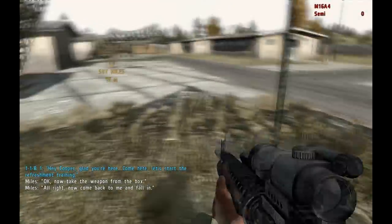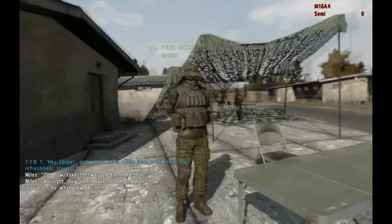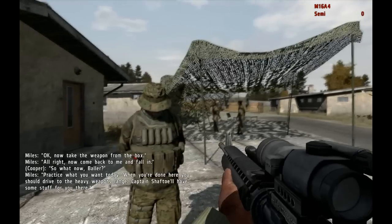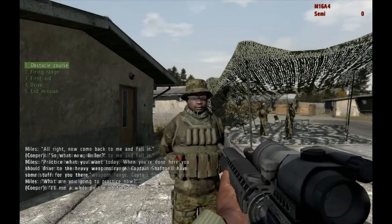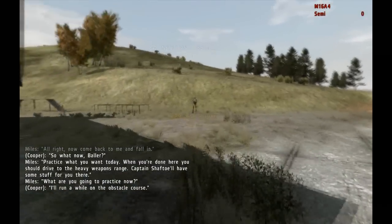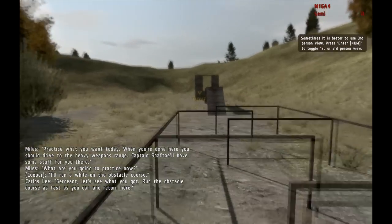Alright, now come back to me and fall in. Seems legit, let's check this out. Yeah buddy. So what now, baller? Practice what you want today. When you're done here, you should drive to the heavy weapons range — Captain Shaft, I'll have some stuff for you there. I'm just doing an orderly — I'll run a while in the obstacle course. Sounds legit right there. Let's give this a shot. Sergeant, let's see what you've got. Run the obstacle course as fast as you can and return here.